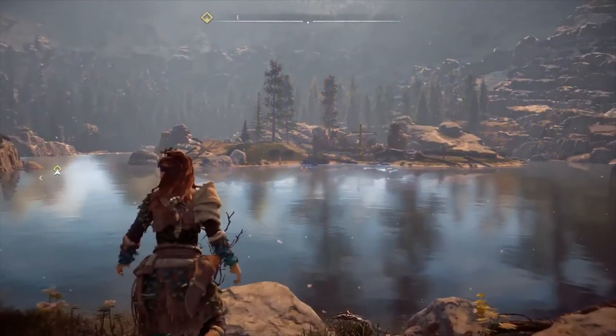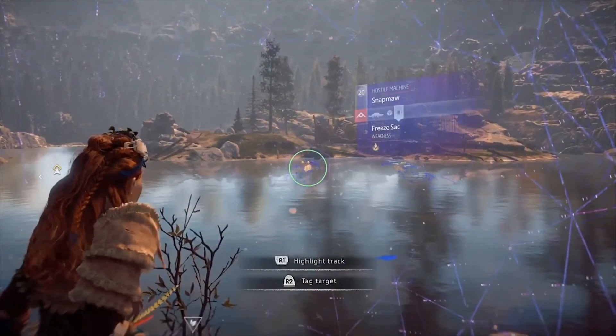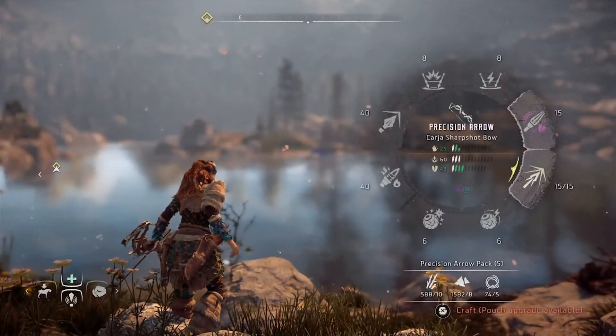You see where I am on the map here, and we're going to be killing some SnapMaws that are to the south of me right now. They're just by this little island — there's three of them. Now, this is the first time I've actually encountered them, but it's a very efficient way.